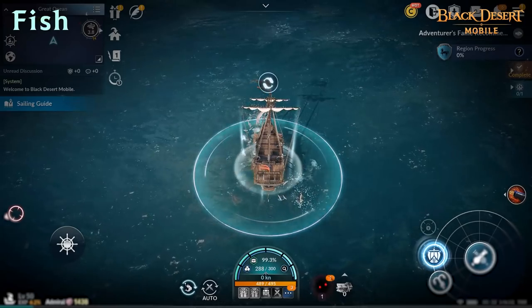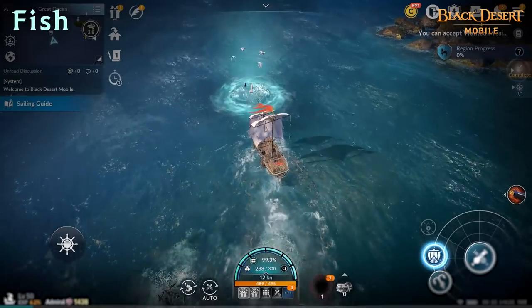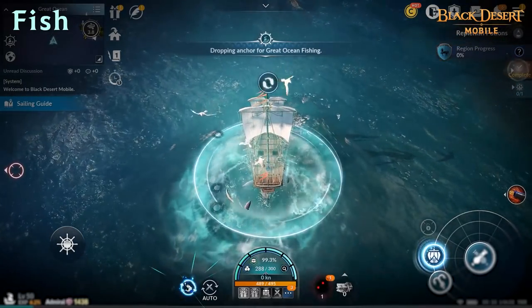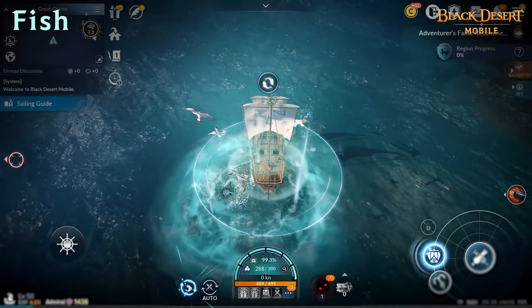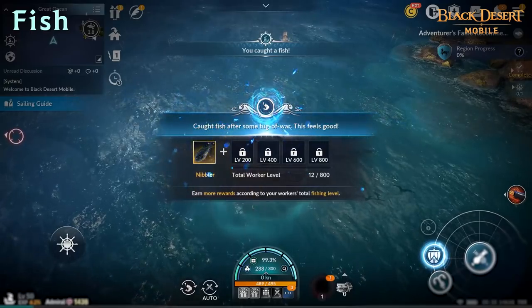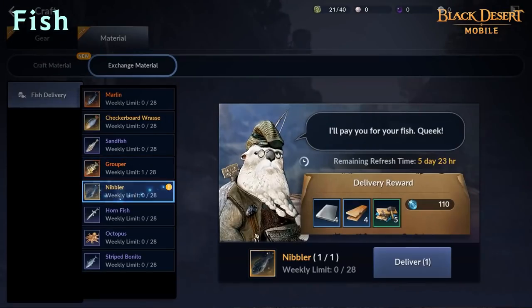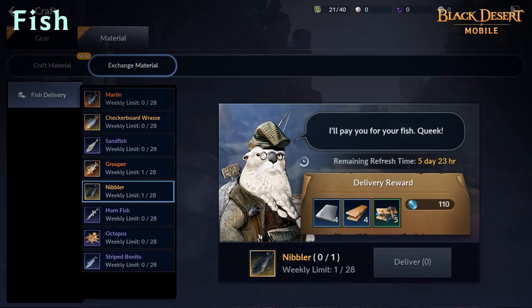You can fish anywhere in the Great Ocean. Certain locations called fishing hotspots can be found where seagulls are gathered, and you'll earn better items by fishing at a hotspot compared to regular fishing. The fish that you've caught can be delivered to NPCs at ports via the Craft, Materials, Exchange menu in exchange for craft materials. You can earn Steel, Plywood, and Tears of Goddess by delivering fish this way.